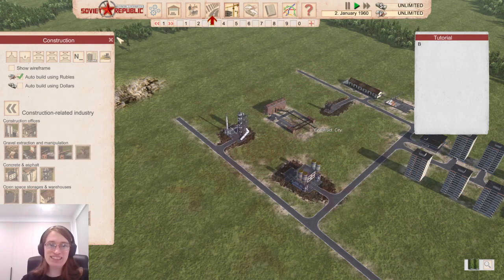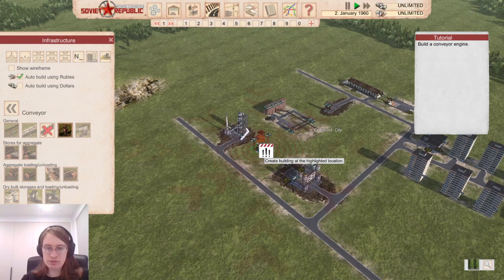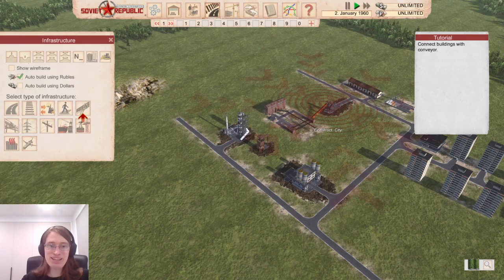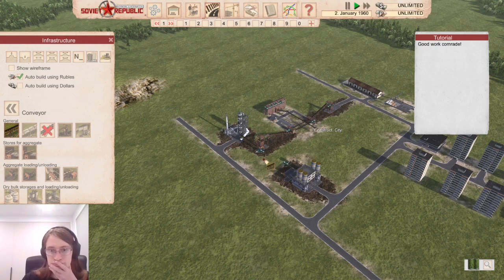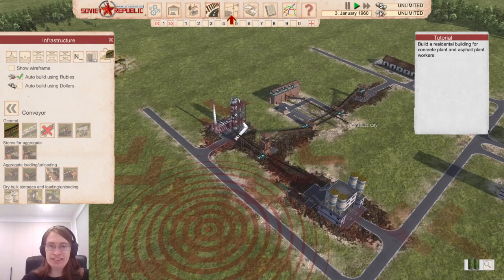Excellent — Lenin would be proud. Thanks Lenin. Build a conveyor engine — I know about these now. I'm going to put one over here. Then connect the buildings with conveyors. The engine doesn't need to be where the conveyors are apparently — the conveyor's over here and the engine's over there. Does it just have a range? Build a residential building for the concrete plant and asphalt plant workers.